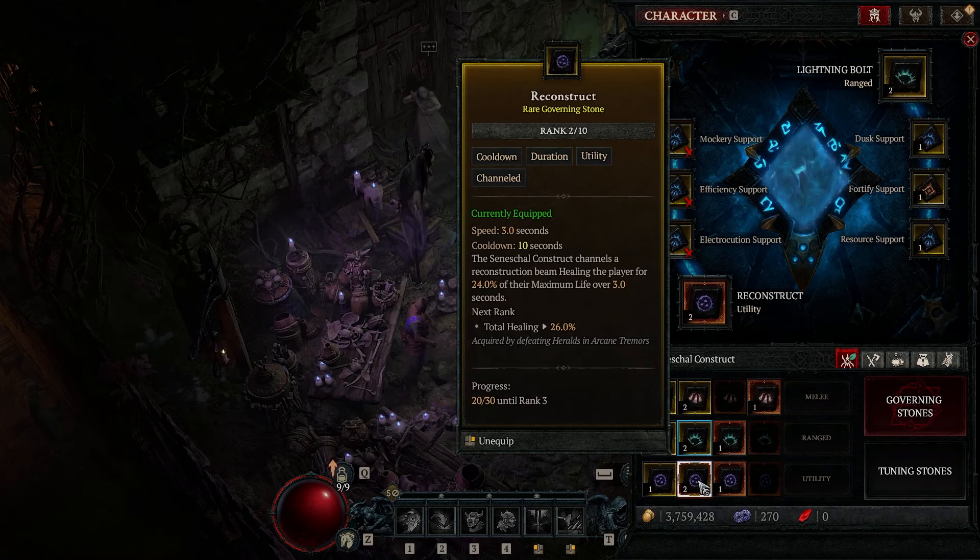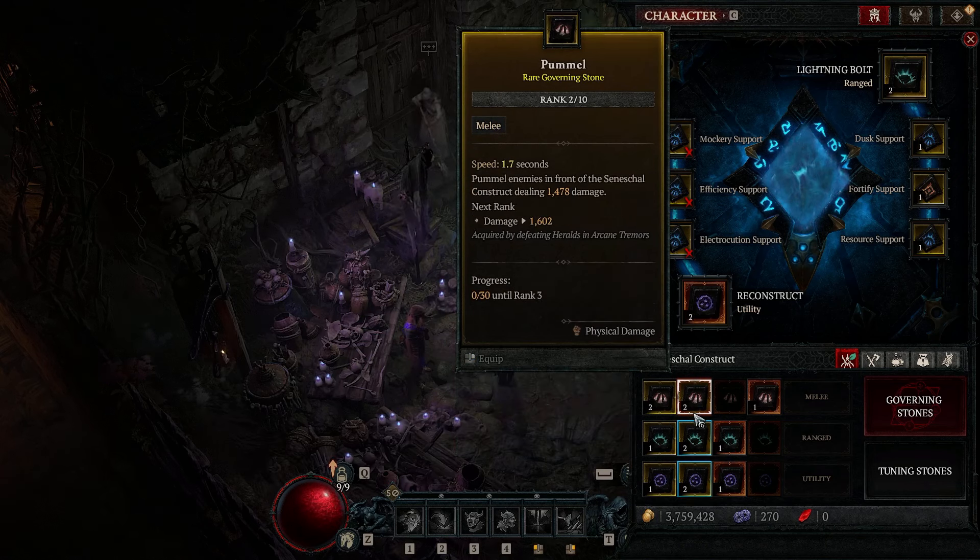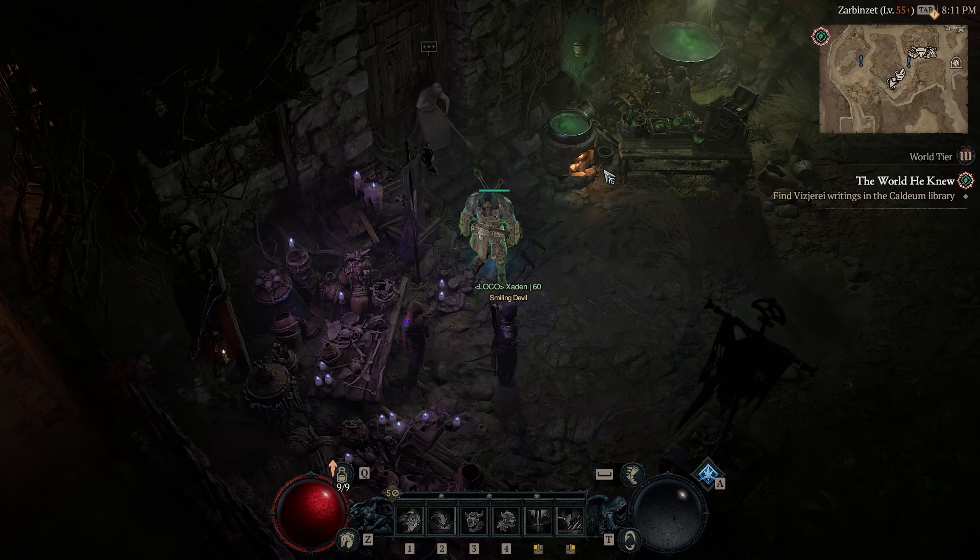For the Seneschal stones, I really don't see much value in them until you start leveling them up. The only one that really helped me was Reconstruct, which heals you passively in and out of combat — nice so you don't have to think about potions. Honestly these stones don't start doing much until past rank 5, and I think you'll really start seeing a difference at rank 10.